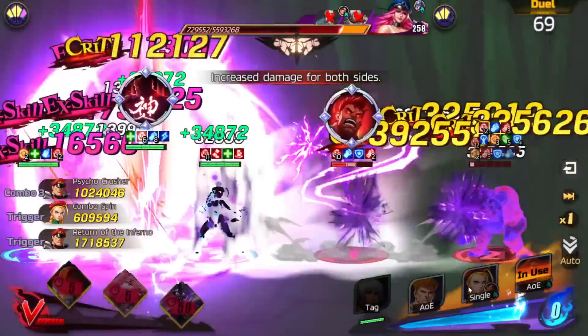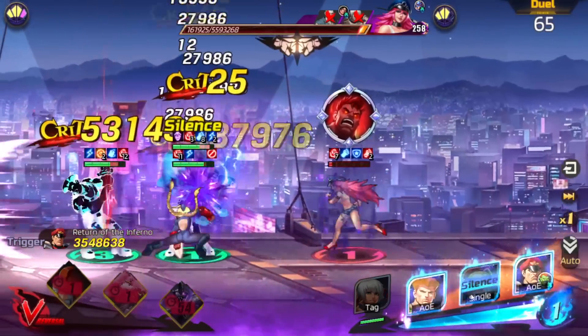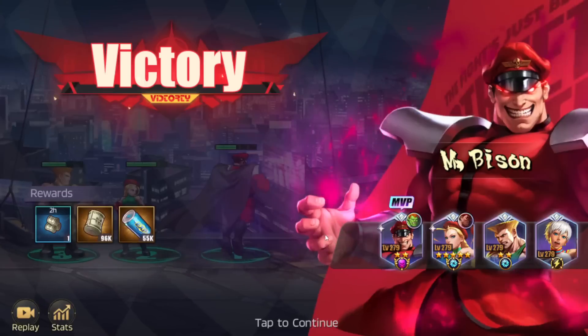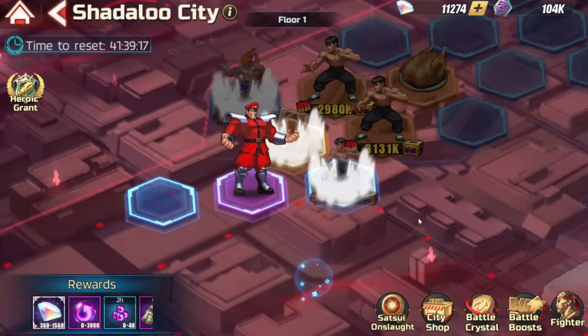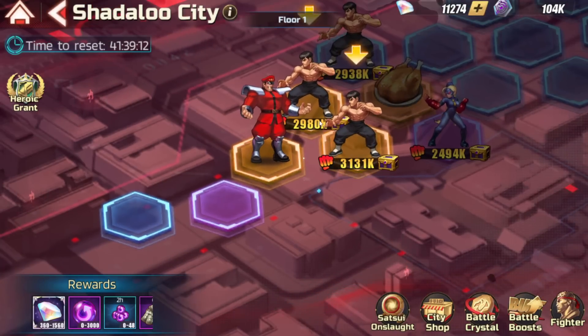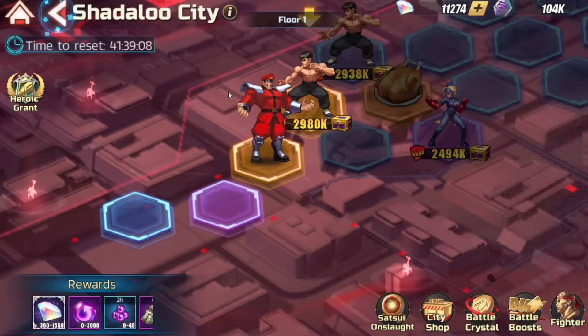I need to play it smart here. Let me heal up. For now it's fine. I will take someone — I'm not risking this. I'll bring Juri with me, finally I can try her out. I'm not risking anything here.